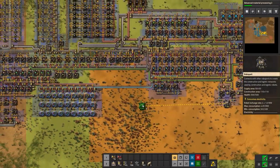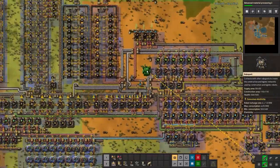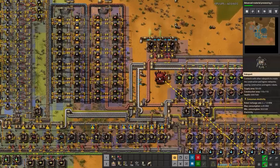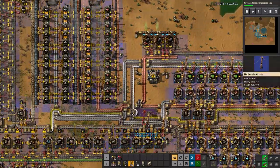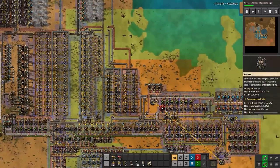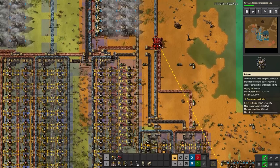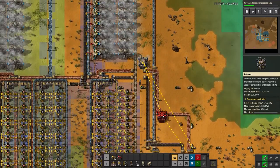The next important project is power. We've already had two brownouts this playthrough and I'd like to keep it at a maximum of two, so this power setup should hopefully last through to the end of the game — that is my goal.